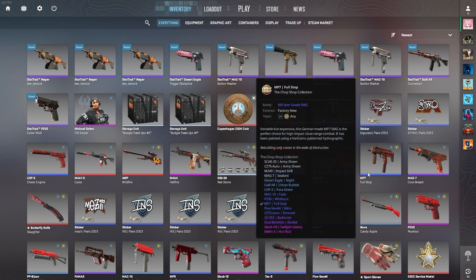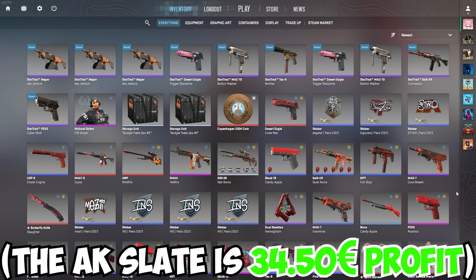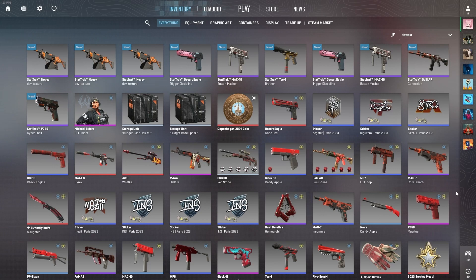I don't even know what to say. It is a profitable trade-up — it's green, you're supposed to make profit on this one. I was just extremely unlucky. I didn't get one single AK Slate in 10 trade-ups, and the chance to get one is 14%. You should get somewhere between one and two slates at least. I got two Deagles which gave a little bit of profit, but I ended up losing money.